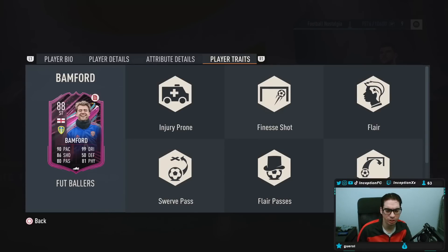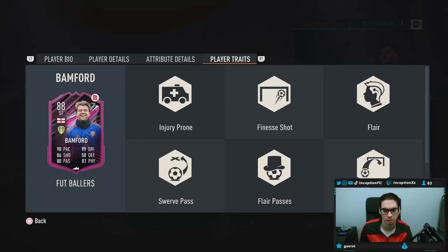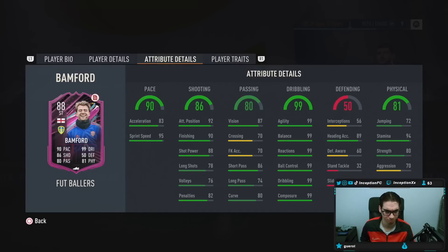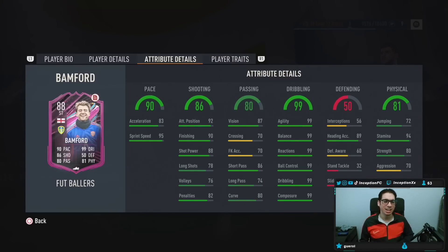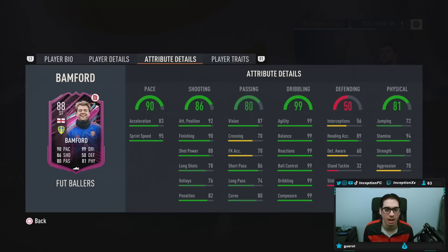He's got injury prone, finesse shot, flare, flare passes, swerve pass, chip shot, technical dribbler. A lot of very interesting things on this card. 99 dribbling stats caught me off guard. Heading accuracy 89 while being 6'1", then a 94 for stamina at a high/high work rate.